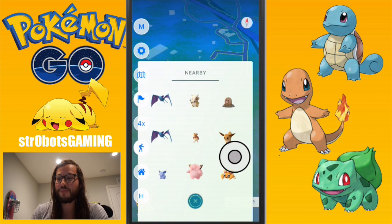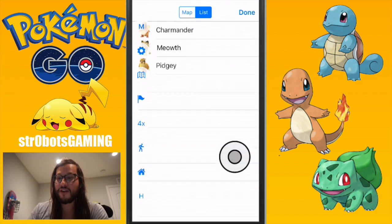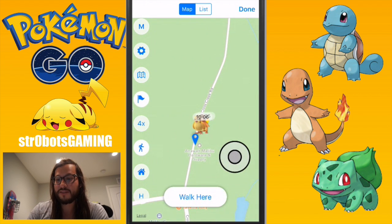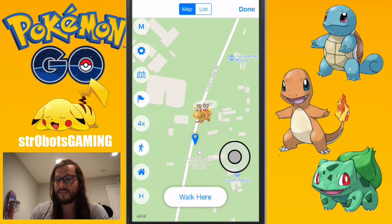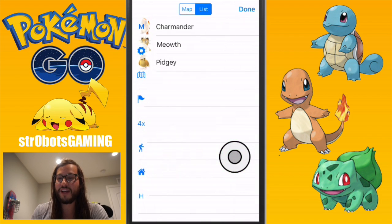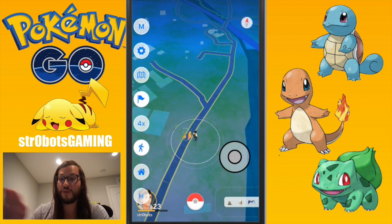Another amazing feature: you know how Pokévision is down and they also removed the steps, so it's super hard to find anything? In this app it still shows you. You go to the map and these are the things in my area — Charmander, Meowth, and Pidgey. You can see them on the map and see how long they have until they're gone. If you don't want to use the map, go to the list, click the one you want — I'll click this Charmander — hit Done, and it will navigate you right to it.